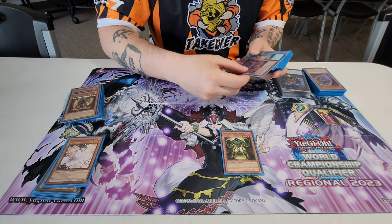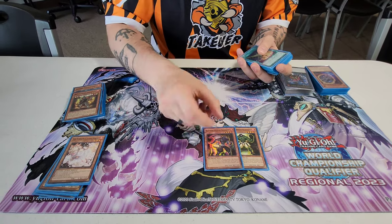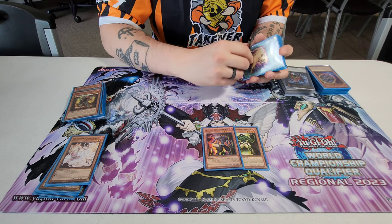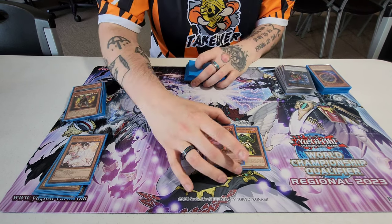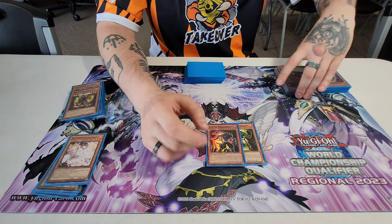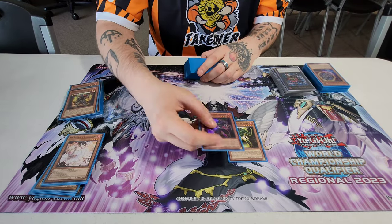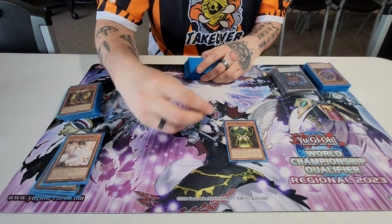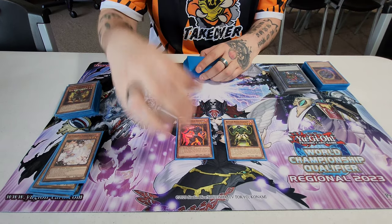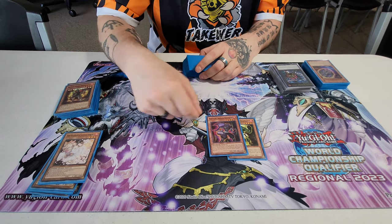One Glassjaw — this card's crazy. It just adds back any Battlin' Boxer when it's detached, like off Zeus, Dempsey, 3D Oak, whatever. And one Shadow — that's part of the plan if you end up getting bricked, or if they Ash Promoter or Imperm Uppercutter. You go into Shadow to detach. If you're able to make it to King Dempsey, you detach the material — hopefully Uppercutter — to summon Shadow. When you detach Uppercutter off of Dempsey, you summon back any other Battlin' Boxer, then go into Lead Yoke or Number 76 for more follow-up.